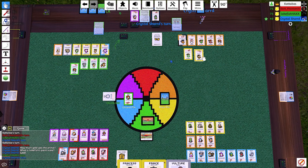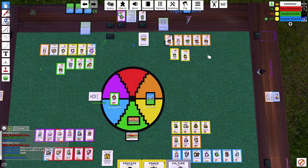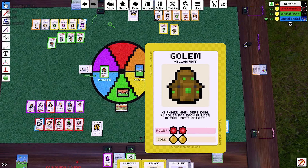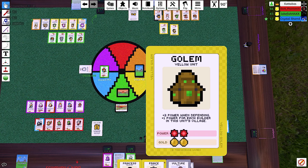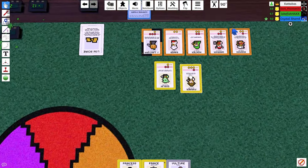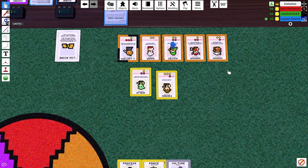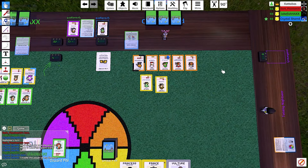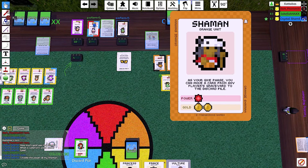Yep, that's your turn. Crystal. Man, I miss my inn. My yellow village was so beautiful. You can come visit me. You bastard! I mean, that golem's video. That's a four technically. Invoke the power of the shaman — carve from many players' graveyard to the discard pile. Uncle Sam, huh? How dare! I don't like Uncle Sam being back in play.